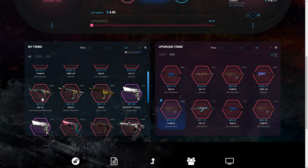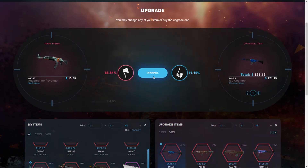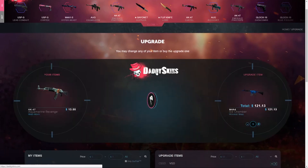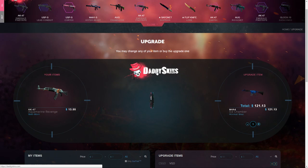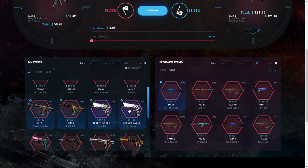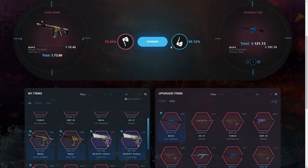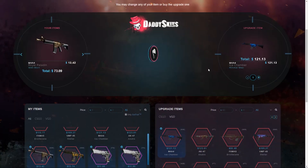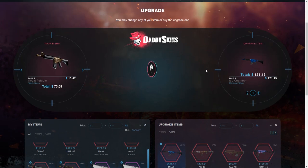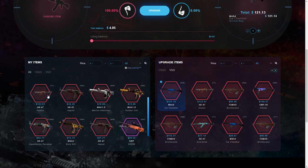Let's do a low-percentage upgrade, see if we're actually that lucky — a $13 skin to a $121 Ice Chamber, 11% chance of winning. That's very low, but let's just test our luck. Okay, I lost — that's fair. Now let's actually go with a $73 to $121 at 60% chance. Give me that thumbs up — easy! 60% is still not 100%, so I'm still pretty lucky.